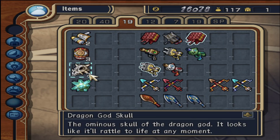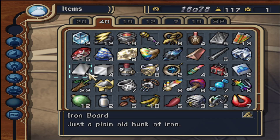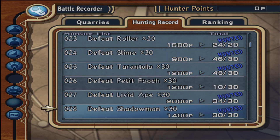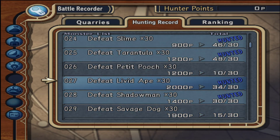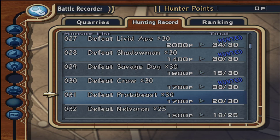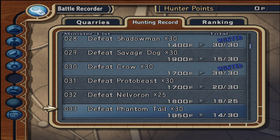I got dragon god skulls! I didn't really do much else. I didn't finish a lot of the battle quarter stuff. Slimes, I finished tarantulas - we already knew that. The apes and the shadow men I found in the waste area in large numbers; they weren't in every battle, but every three or four battles, and when you fight four or five at a time it's pretty fast to knock them out.